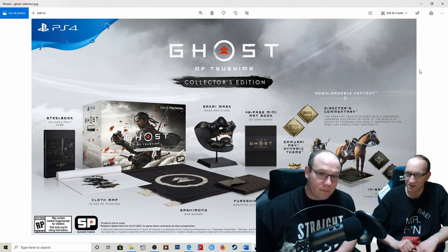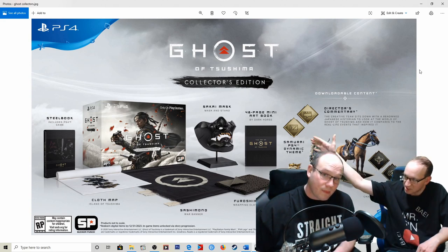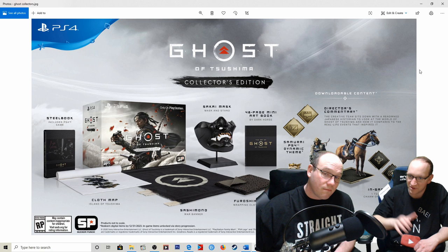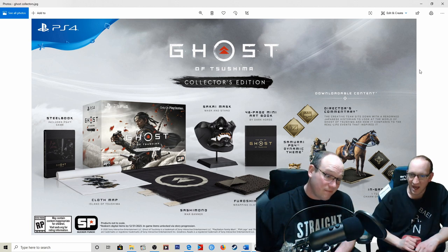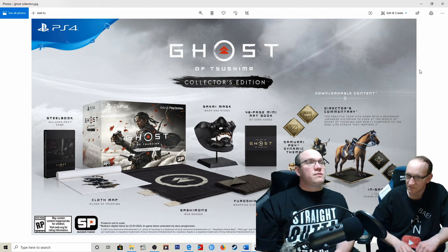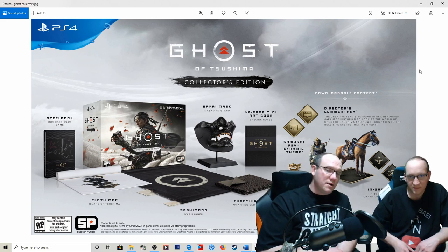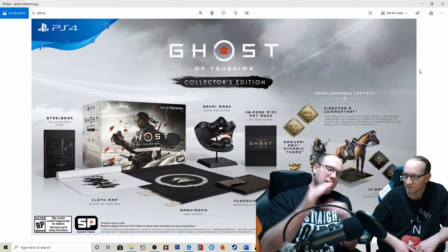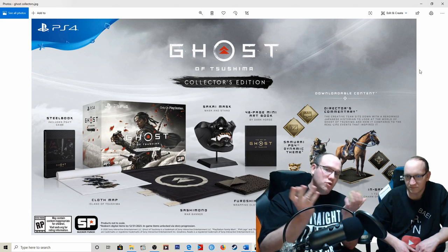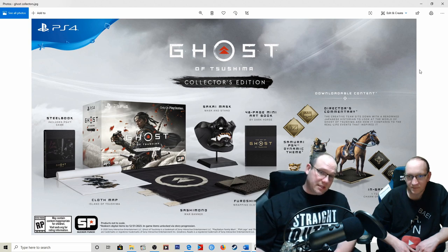Art book plus all the downloadable stuff — I feel like I'm 10 bucks on all of it. I like the fact that it's a physical art book, that's a nice upgrade. But it is one of the many art books from Dark Horse — we saw that with the Alien Colonial Marines collector's edition, so we know about how big they are. It's not huge by any stretch of the imagination. I'll give you five bucks for that, five bucks for all the DLC — 10 bucks total for the pair.